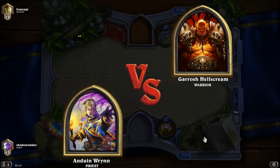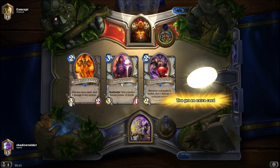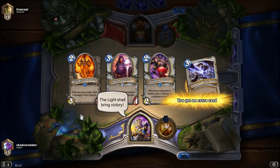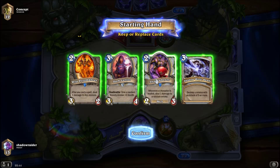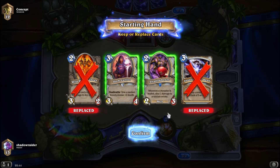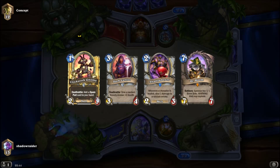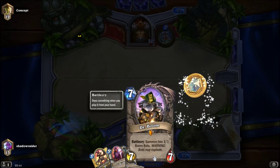Alright, we'll go for one last game. Anduin versus — the light shall bring victory. Oh, well this is a tough one. Because I'm going second I would usually pick Wild Pyromancer over Shadowboxer, but because it's Warrior I feel like Warrior will counter that a lot more. So I'll get rid of the Wild Pyro. Clockwork Gnome is pretty good.